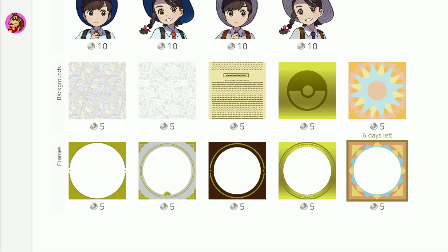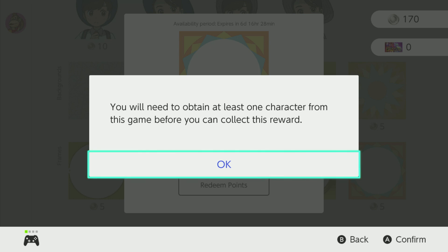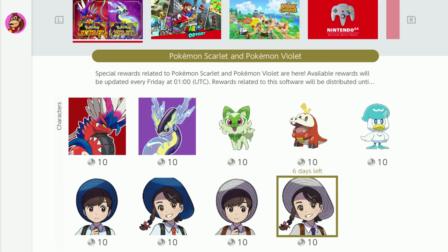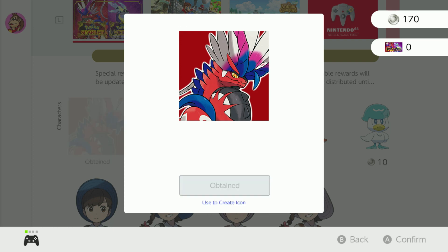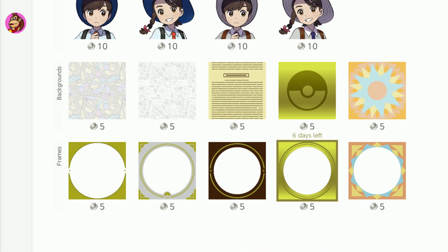I'm going to go for this one — six days left on this. I'll redeem my five. You will need to obtain at least one character from the game before you can collect this reward. Let's go for Koraidon. Redeem points for that — 10 platinum points. Got it. Now I'm going to go down to the frame.